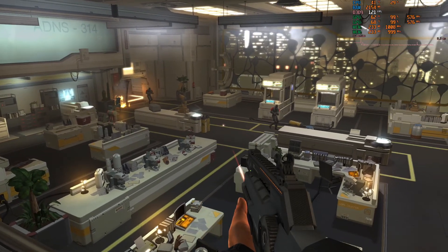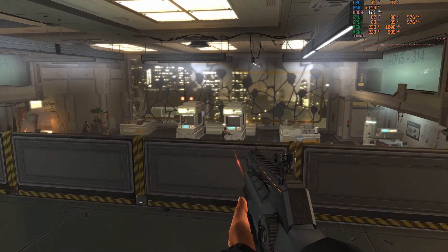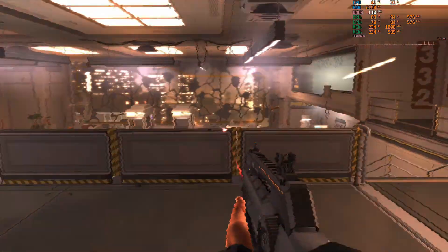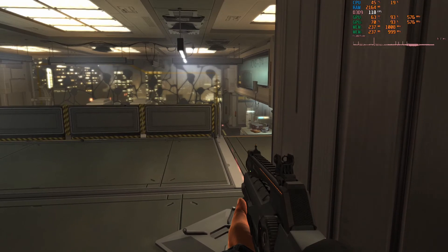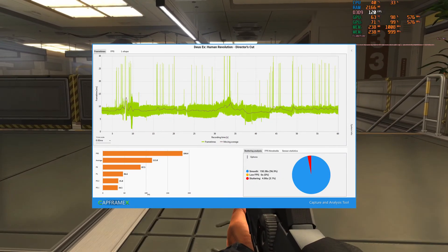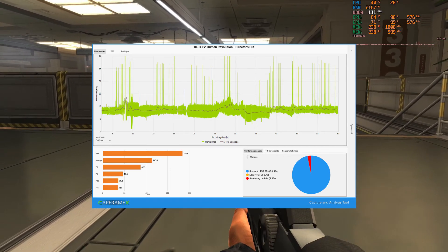In Deus Ex: Human Revolution our average FPS was 114 with lows of 47 and 35. It was a little stuttery, but no more so than with a single GPU, and we had almost double the performance of a single GPU. So this game with SLI is a very good combination.